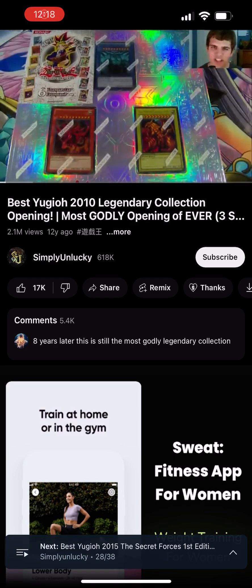You should definitely check that out if you have not. So what this comes with is Obelisk the Tormentor, Slifer the Sky Dragon, Winged Dragon of Ra, Blue Eyes, Dark Magician, Red Eyes, and six Booster Packs.